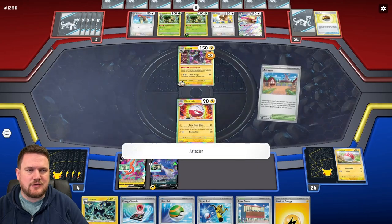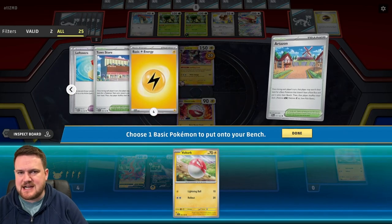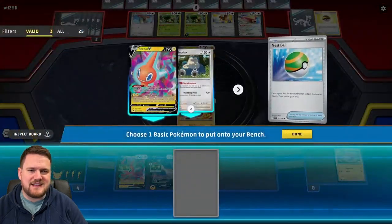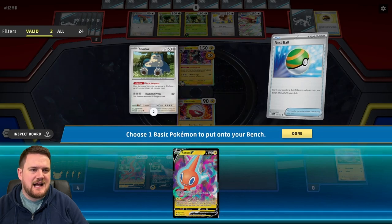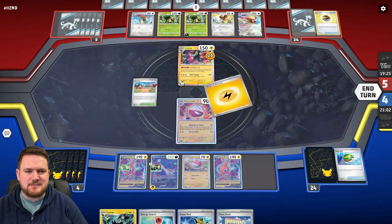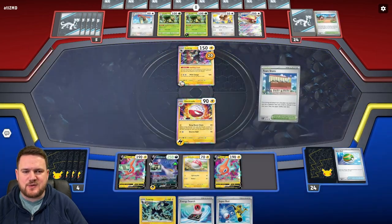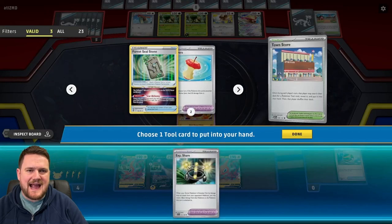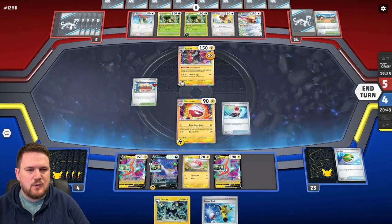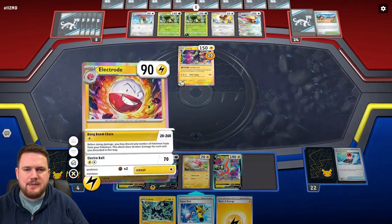Let's go for our Artisan — we can grab ourselves either a Snorlax or a Voltorb. A Voltorb I do like. I've got one more Electrode left and a couple of Leftovers. Four energy in the deck is a little bit of a frustration. That turn we missed energy — if we'd been able to find it, that would have been really good. We're going to Nest Ball and grab another Rotom because I want to get an EXP share onto Rotom as quickly as possible. Town Store should be able to search one out.